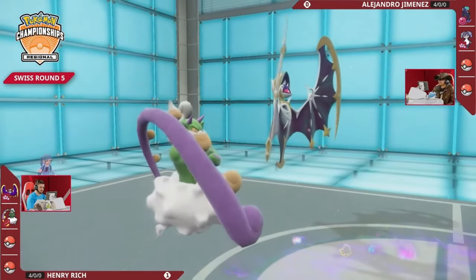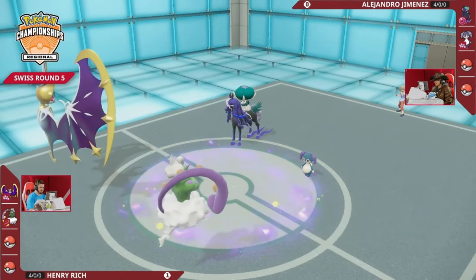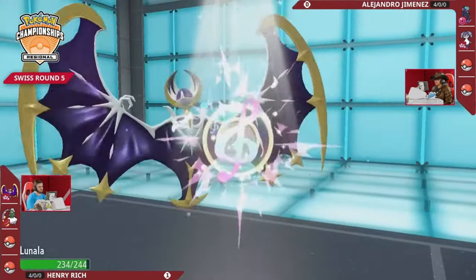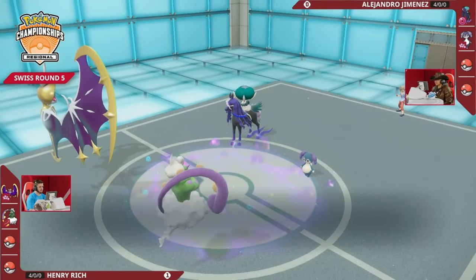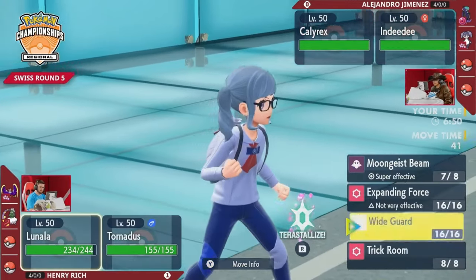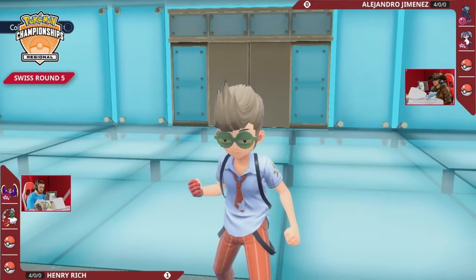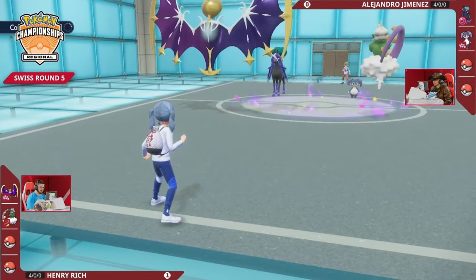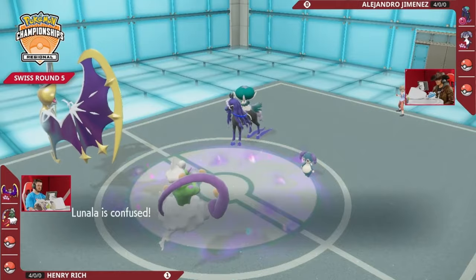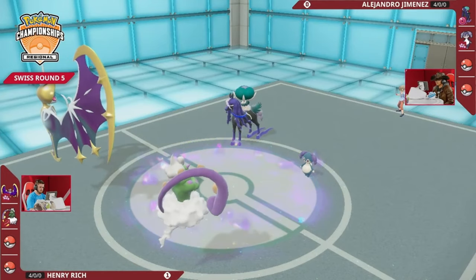Tornadus is going to get the speed in Lunala's favor - not sure if Tailwind actually makes a difference in the speed tier between Lunala and Shadow Rider Calyrex. It's going to be Alluring Voice into Lunala to break the Shadow Shield, and with no Grassy Terrain right now there's no way to quickly reactivate that Shadow Shield. Lunala also becomes confused from Alluring Voice. No Wide Guard that turn - it would have been an opportunity for Alejandro to go on the offense with Follow Me and Astral Barrage, but both players take a safer path. The Shadow Shield bursts and now Wide Guard - what a risky attack through confusion without Wide Guard, that might have been so much damage coming in, but Lunala gets it off.